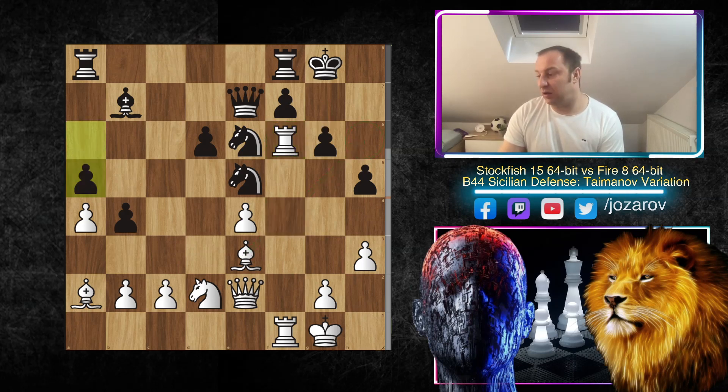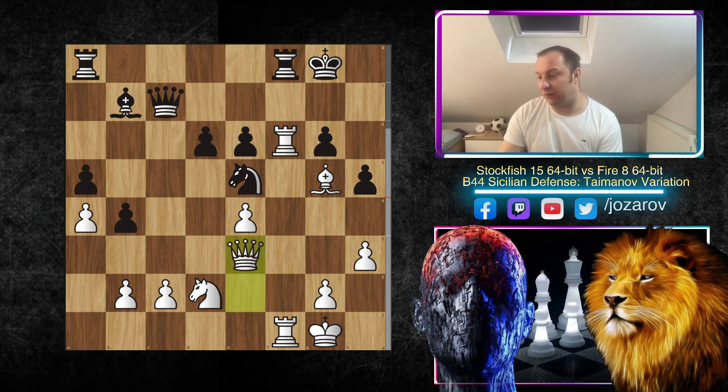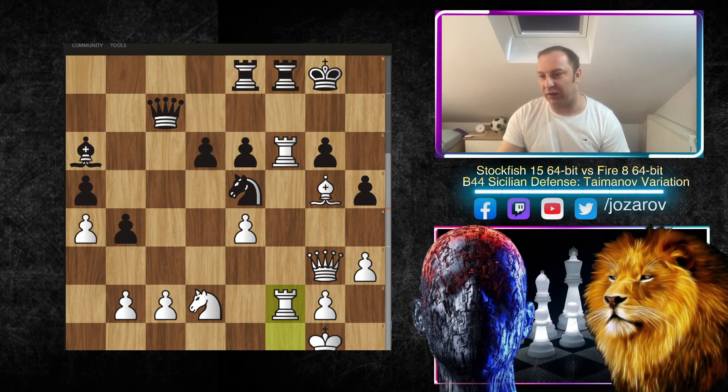After Rook to f6, h5 was played, Bishop takes e6, f takes e6, and now Bishop to g5 — Stockfish is attacking further the dark squares. We have Queen to c7 — getting out of the range of the bishop — Queen to e3, getting into the potential range of the bishop on a6. So we have Rook to e8, Queen to g3, Bishop to a6, and now Rook to f2 — Stockfish is simply lifting the rooks.